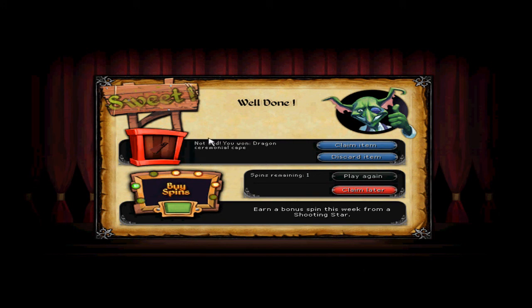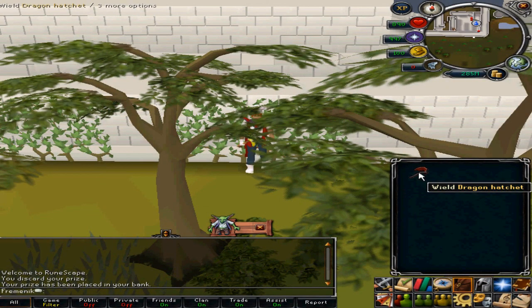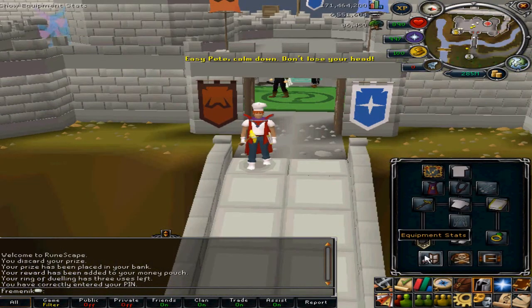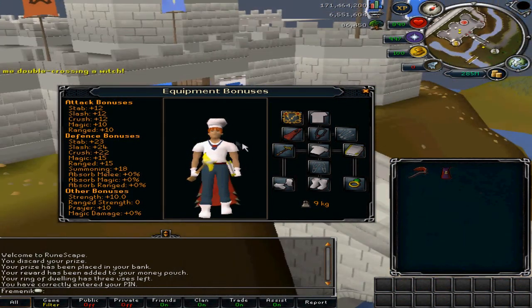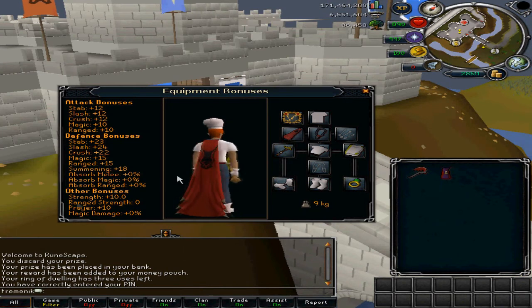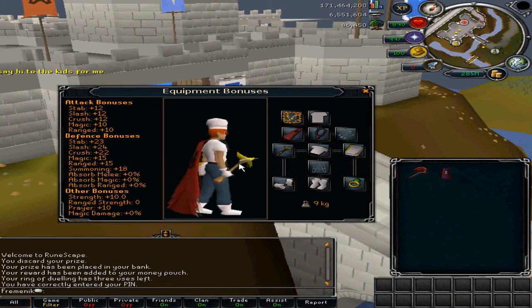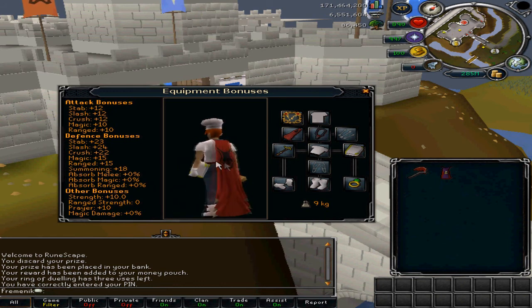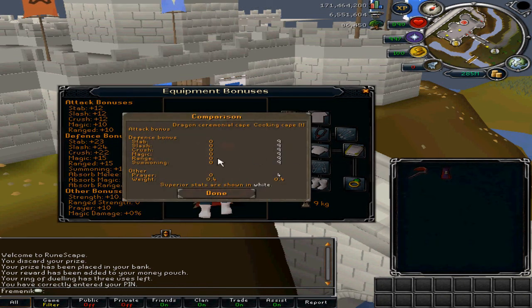I just got a rare item from the Squeal of Fortune — it's a dragon ceremonial cape. Let's see if it looks good. It was in my bank... oh, it's actually pretty nice! I'm going to wear it at some point, but right now I want to wear my cooking cape. It does look pretty sexy though.